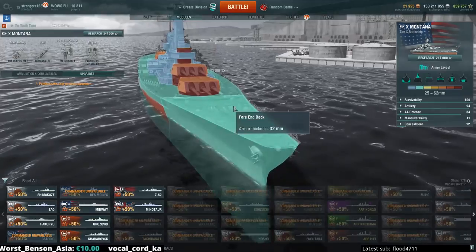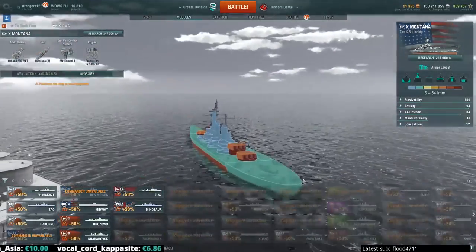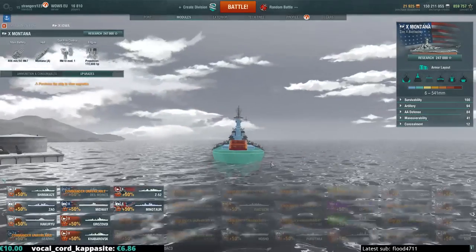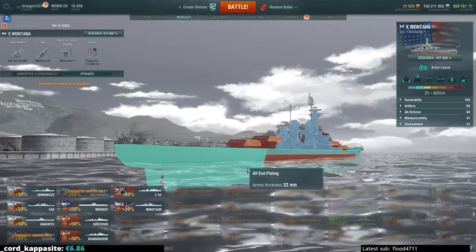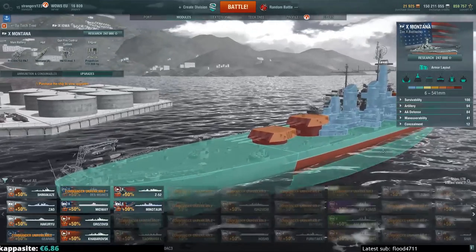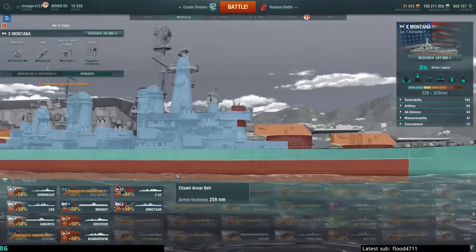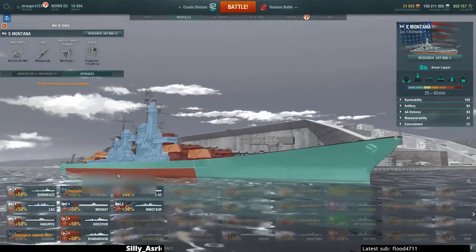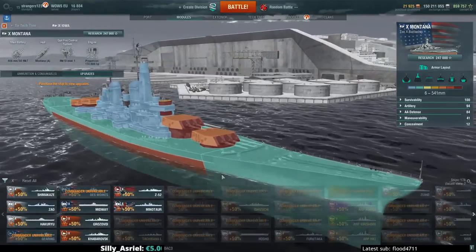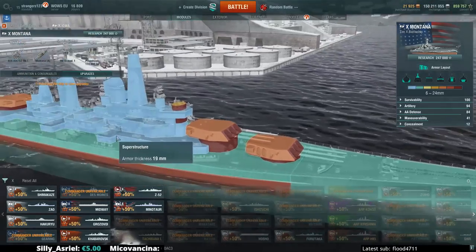32mm standard bow, pretty sizable target area over here. And also 32mm standard stern, again a pretty sizable target. There's no rudder room housing protection on the outside here. We have a main belt of 409mm, just above the 16 inches. With a citadel armor belt here, you can see it's barely at the waterline, but we'll get a closer look at that later. 38mm of deck armor and 38mm of the side armor.